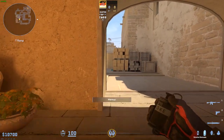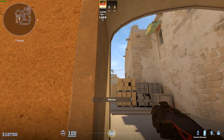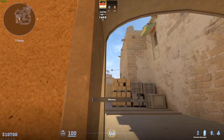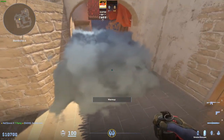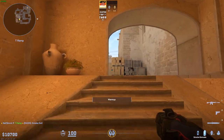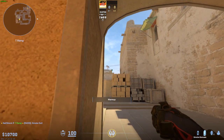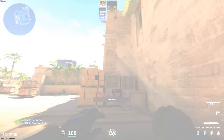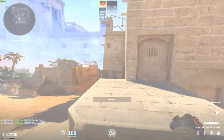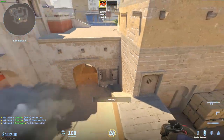For a fast deep jungle smoke, crouch here, aim up from this point to the height of the satellite dish, do a normal throw, and it blocks deep jungle fast. If you want to set up your teammates, you can do this and throw a back crouch flash for stairs.